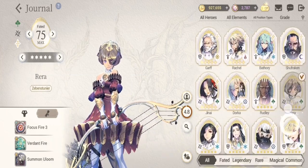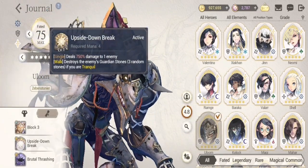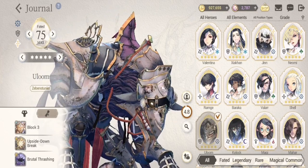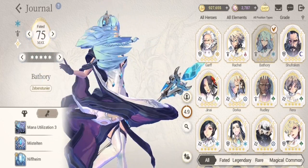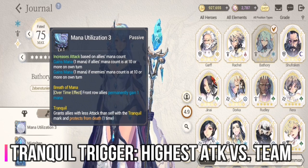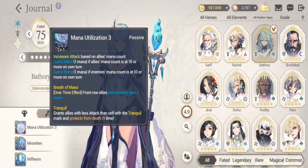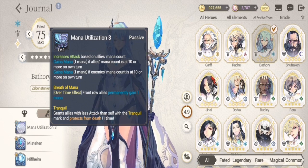Ullum has a unique skill gained when he has Tranquil — he destroys the enemy's Guardian Stones three times at random when he has Tranquil, using his S1 and S2. For Bathory to trigger her passive, she has to have the highest attack stat of all team members. Otherwise you'll be missing one hero and they could be one-shotted if an enemy attacks them.